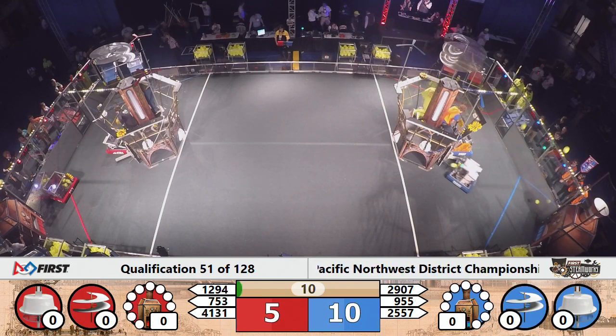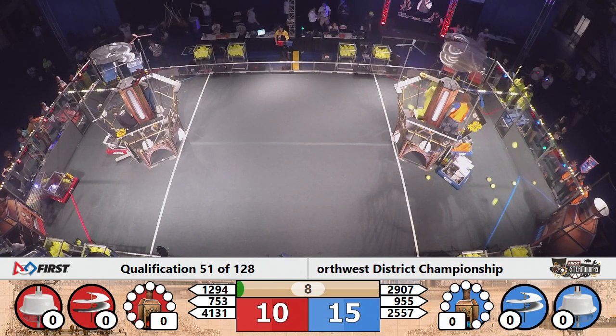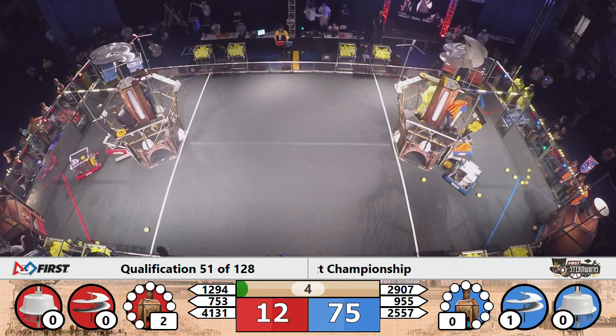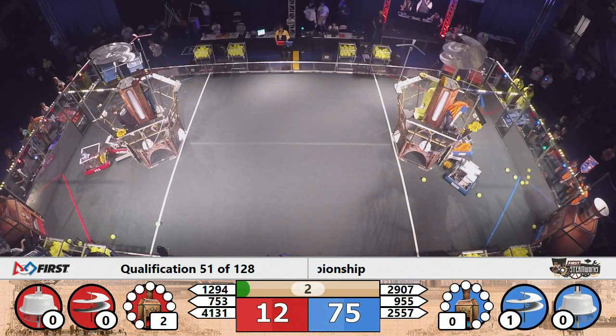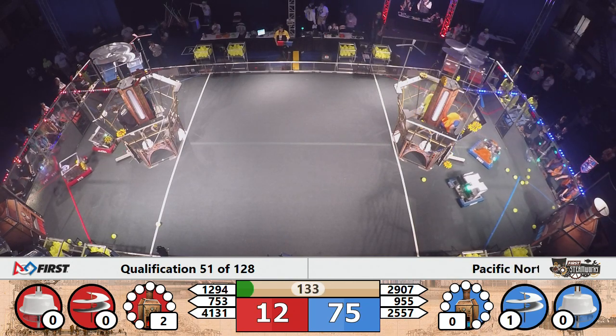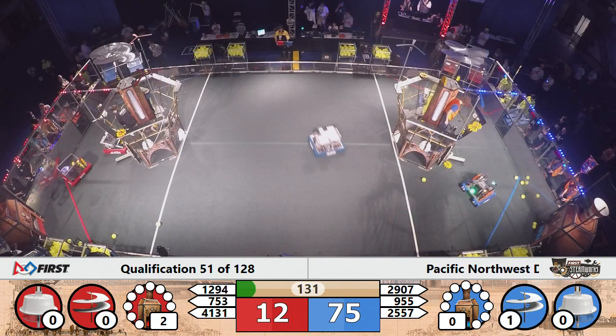Gun, half right face, and they're moving in with a gear — just missed. High Desert Droid shooting at the boiler for the Red Alliance. On the blue end of the field, gear is in place and all three machines move forward. Early advantage, Blue Alliance, 75-12 the margin.